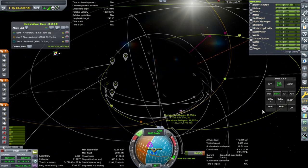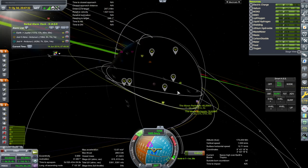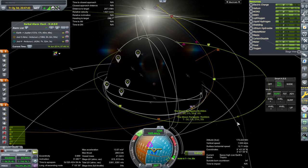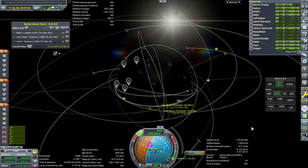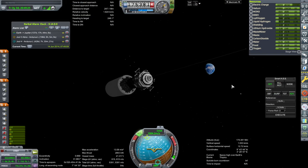If we land at the cart again, we'll probably be launching into that orbit again. So if that's the case, then this lander can quickly grab the stuff and bring it back before it does the inclination change to meet up with the Mark 1-3 command pod. So that's the idea — with that, we are on our way again.